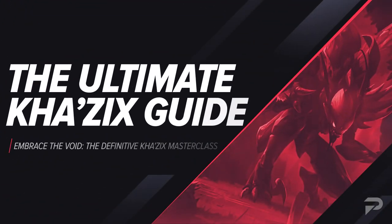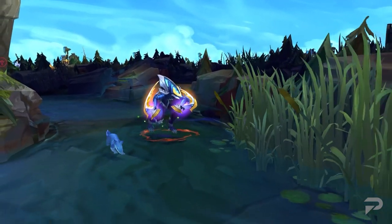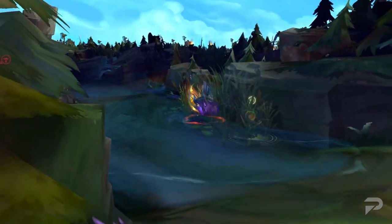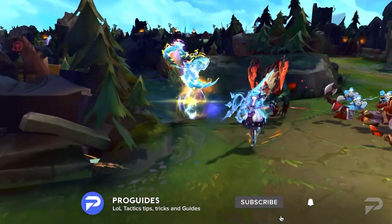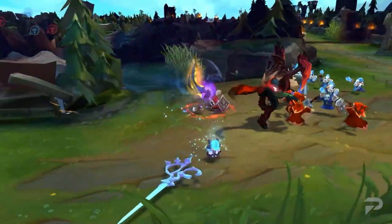Kha is a really adaptable champ. He's an assassin, but he's not just reliant on the classic one-shot-the-enemy-carries playstyle. With his different evolutions and flexible builds, you can play him all types of ways, making him a really strong champ to have in your pool for any meta.